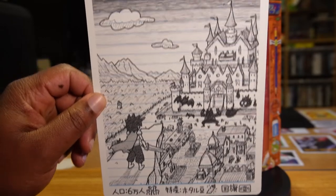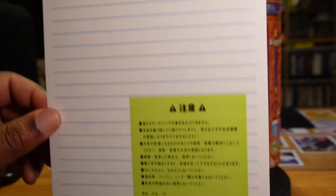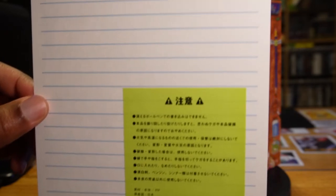Here we have our postcard of the Land of Light. I translated this little post-it on my phone — it's just a caution saying don't put this near fire, don't slide it on your tongue, and don't slide it on your finger.